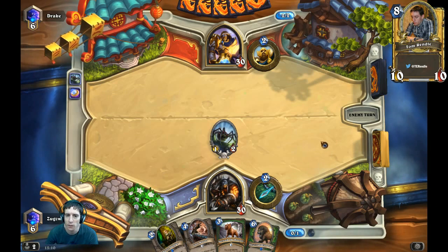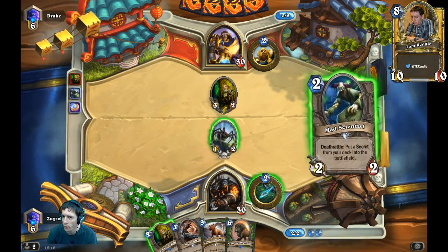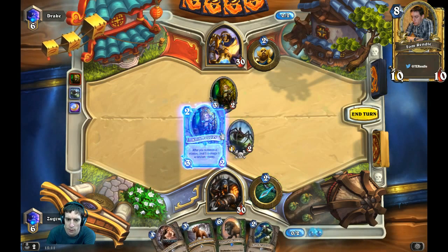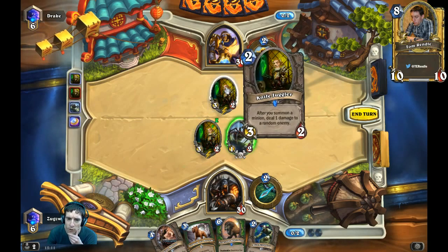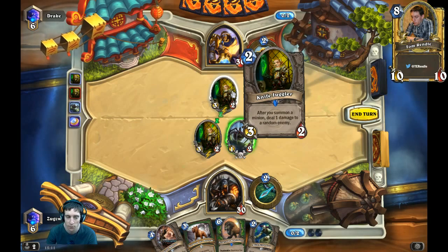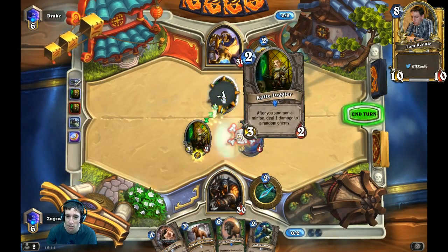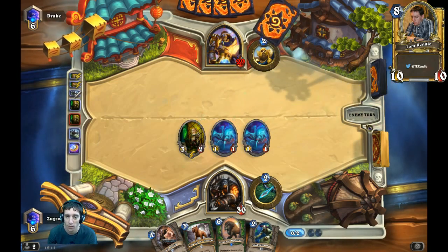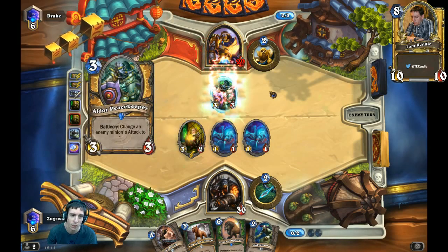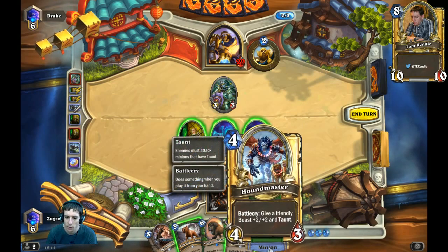The matchup against paladin is a really interesting one — it might be a little bit in the paladin's favor. If this goes well for us we take a big lead in terms of being favored for this game. If we get one of the knife throws to take out the Knife Juggler we should be ahead, because him playing this out on turn two makes it look like his turn three is going to be Muster for Battle. He plays Elder Peacekeeper — neither of these are beasts, so nothing for the Houndmaster yet.